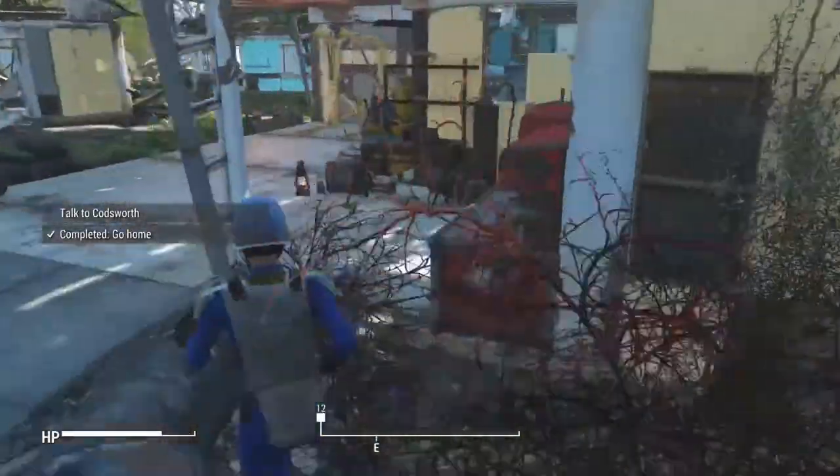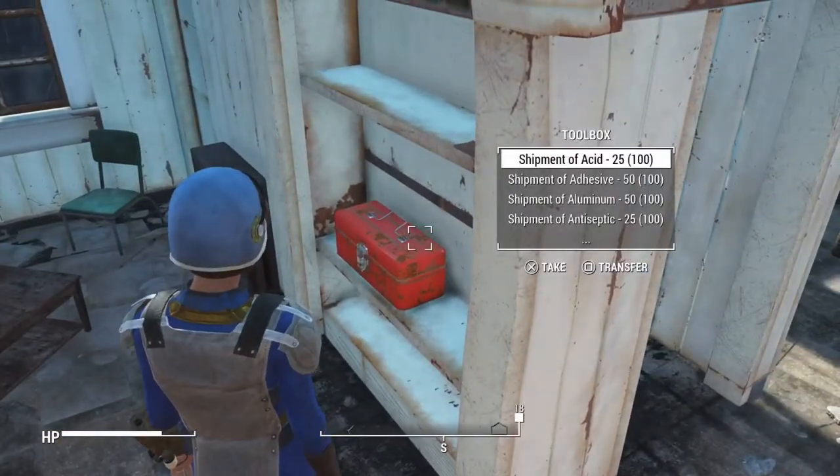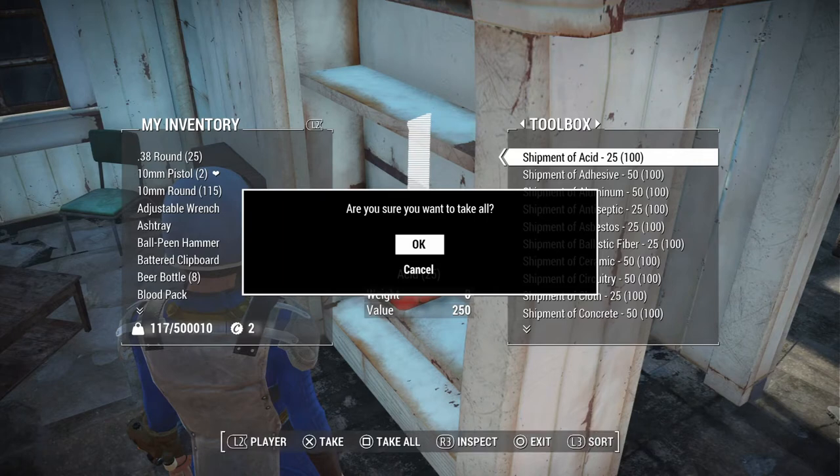The first thing you're going to want to do is go over here to this container inside this house, and that is where Docum's Cheat Container is. It has a bunch of junk that you can use.